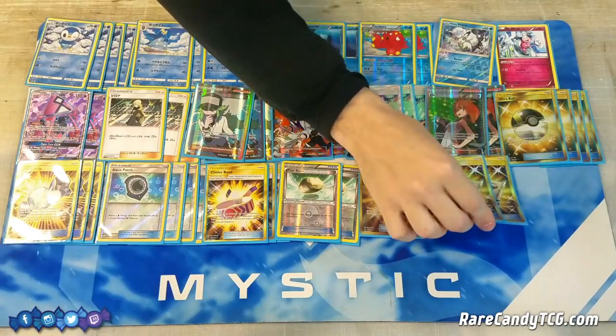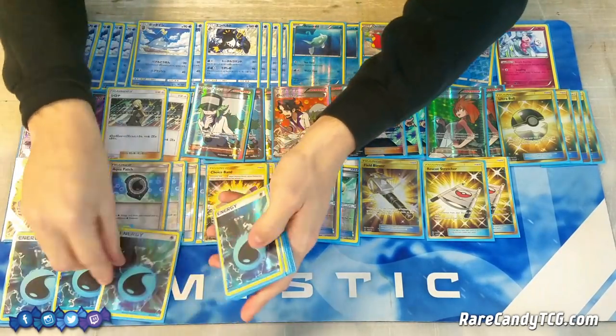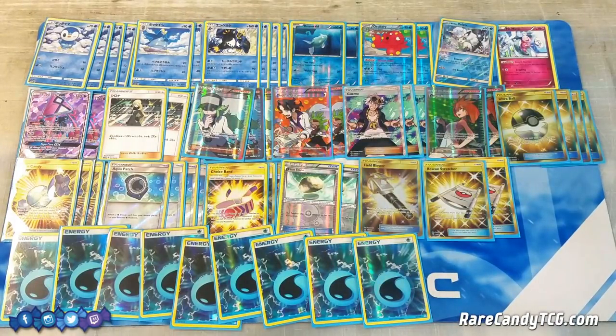The last trainer card is two copies of Rescue Stretcher. We're playing Rescue Stretcher over Super Rod because we have Aqua Patch to get back energy, so the flexibility to get a Pokemon back into your hand is better. Since we need a full bench basically at all times, we play the two count to keep streaming Pokemon throughout the game. For energy, we have nine Water Energy - between the nine Water Energies and Aqua Patches, you should have enough energy to last throughout the course of a game.